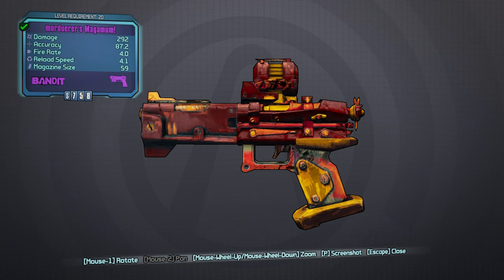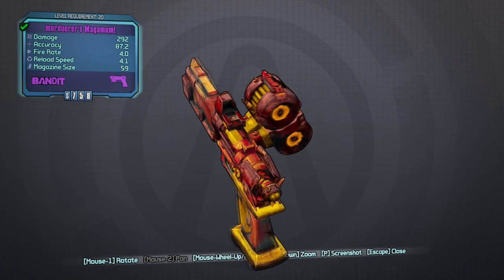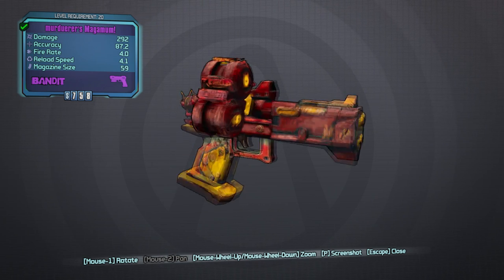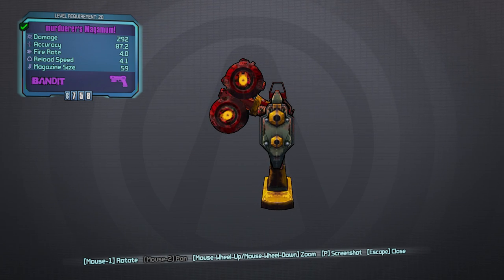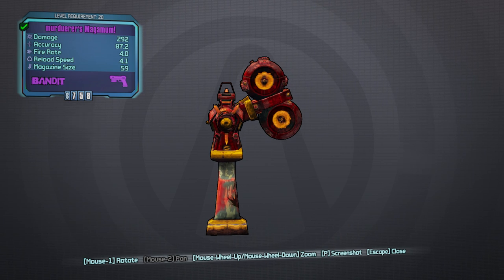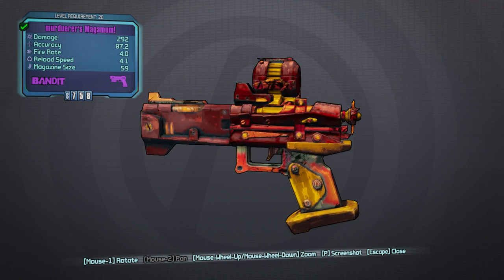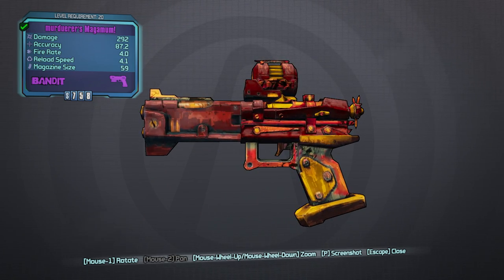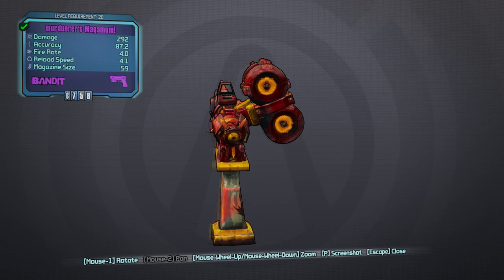Now I'm on the Bandit-made Murdwearer's Magnum — very oddly spelled. 292 damage, 87.2 accuracy, 4.0 fire rate, reload speed 4.1, magazine size 59. This thing looks really weird — red and yellow, very metallic and rusted looking, with two barrel ammo clips on the side. Definitely reminiscent of Bandit weapons in the game. It has a reflex sight or holo sight and it's definitely a Bandit pistol.